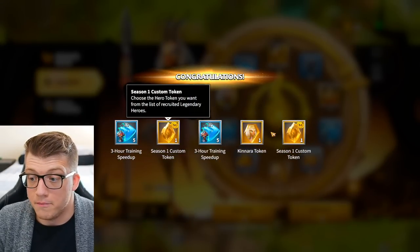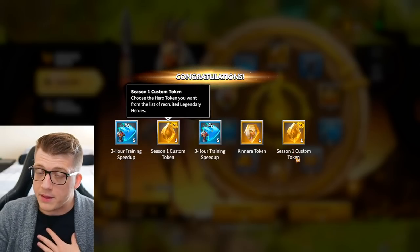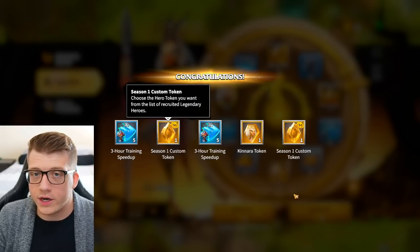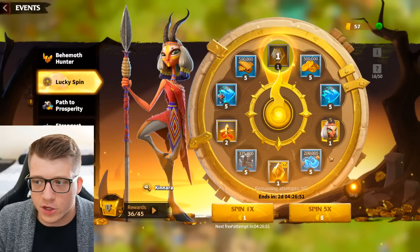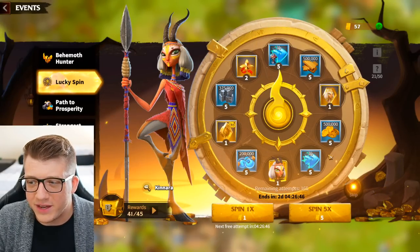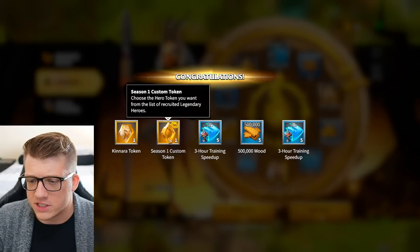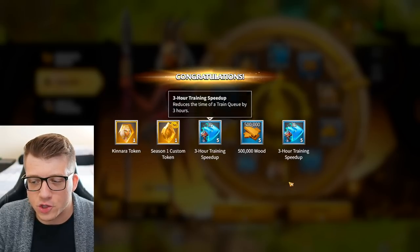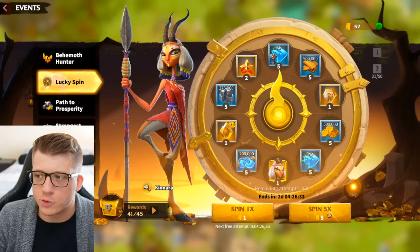I'll probably be using the universal Season 1 tokens on Kenara anyway, because in my opinion you should go all in on one hero and get them awakened. So Season 1 tokens for me are basically Kenara tokens. We got two from that spin — couldn't get three. It seems like we're getting a lot of Season 1 custom tokens despite their 8% drop rate, so this is nice. I don't love the training speed ups but it is what it is.